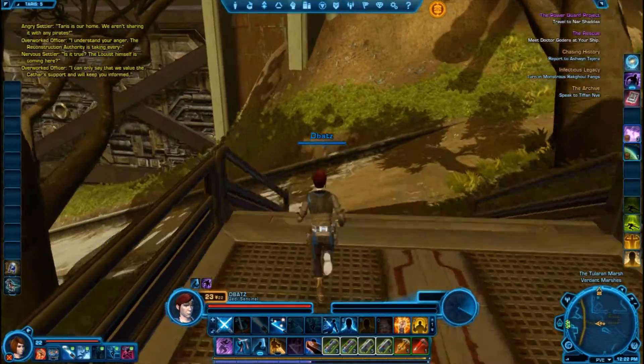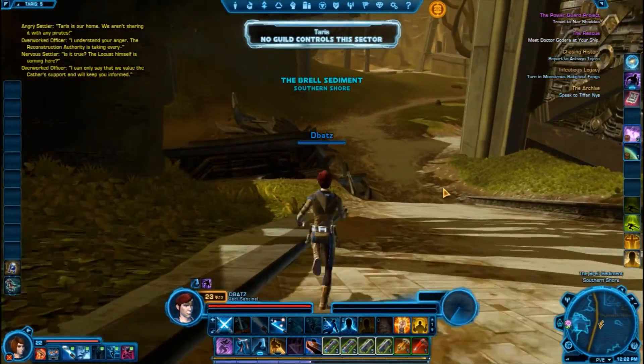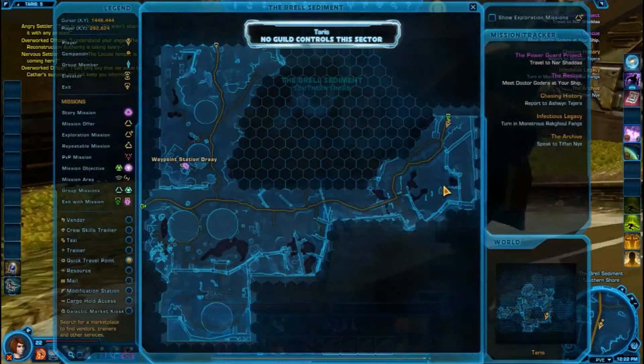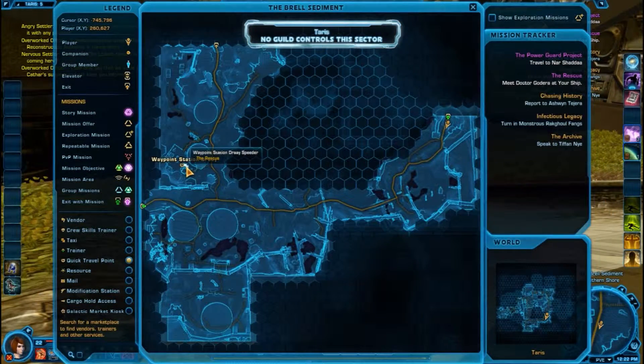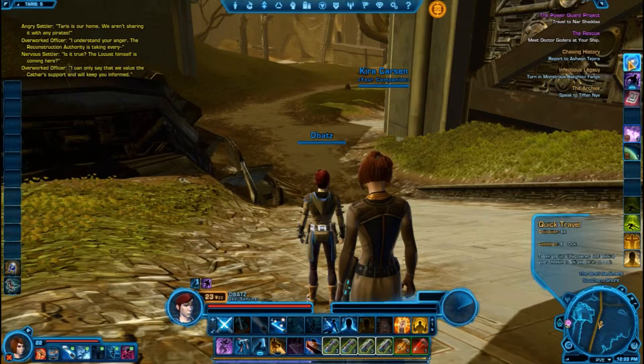Are we going the right way? Down here? Okay, alright, so we need to go all the way to this. Let's go to Waypoint Station. Let's go quickly. I shall be right back.